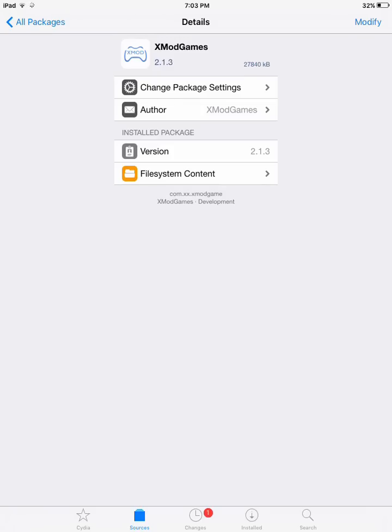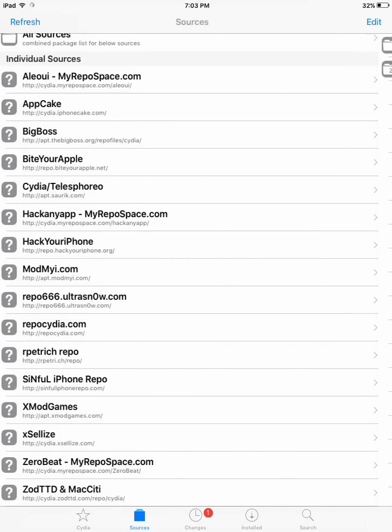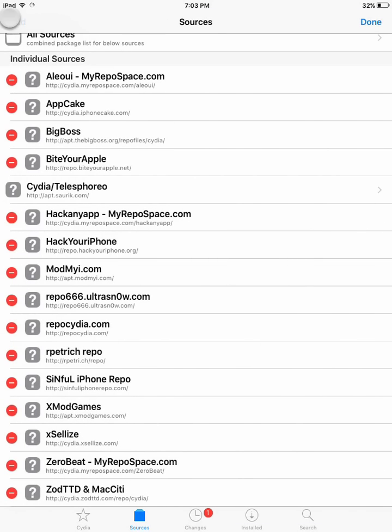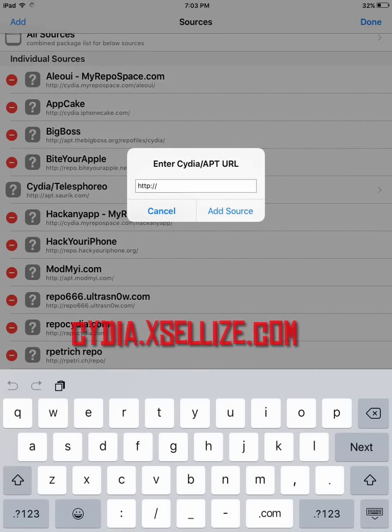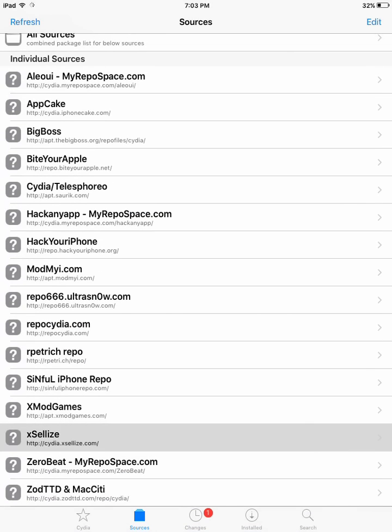This really works, so make sure to add this repo and get that application. The next one is cydia.xcelise.com. This repo has many kinds of emulators — for example, the PSP emulator, the Gameboy emulator, and many other emulators for various other consoles that work on iOS.